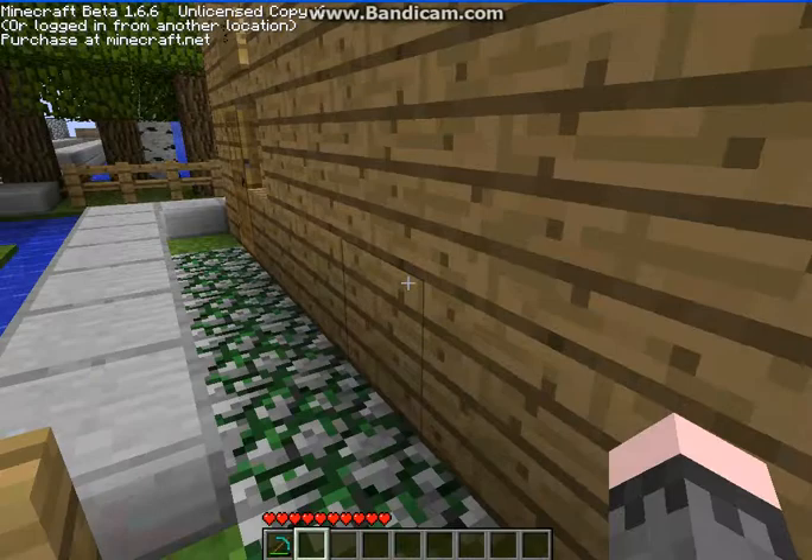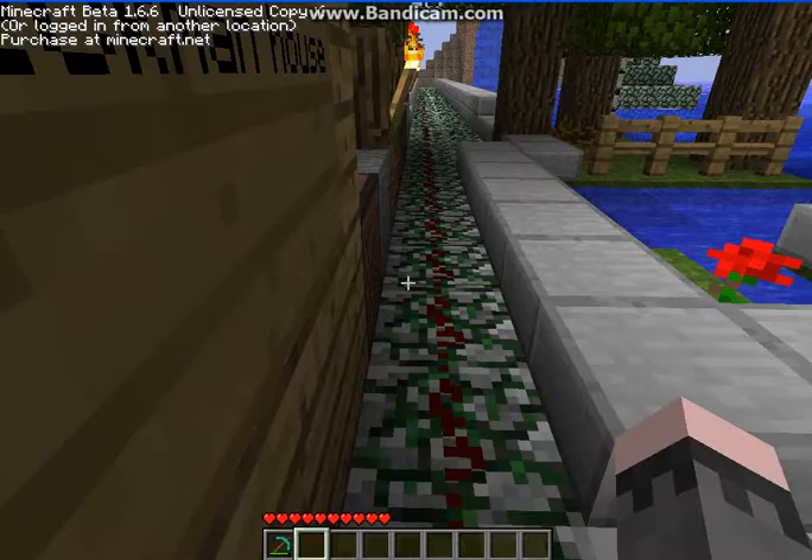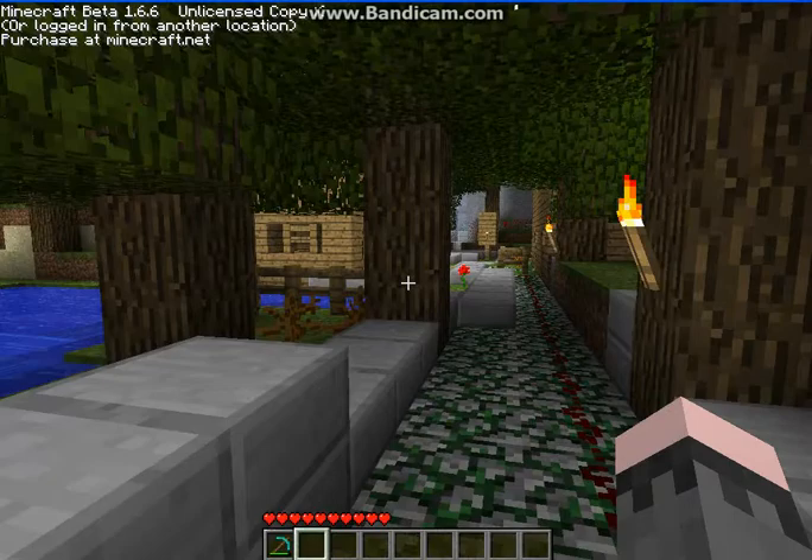That's redstone — well, it's supposed to be blood. Here's the fort, doesn't have anything in it yet. Hecklin's house — that's actually Adam Heck. Here's the Asheville gatehouse — Asheville is that way, as you can see. I put all these trees down. That's my submarine — that's going to be in the next episode.